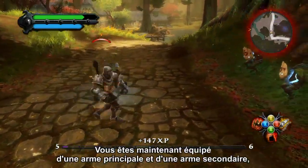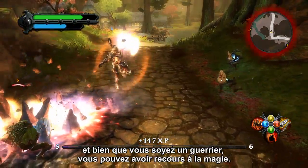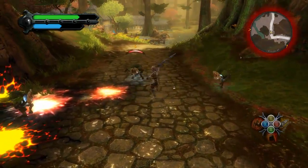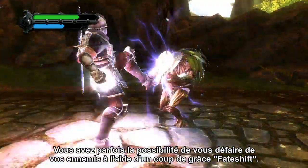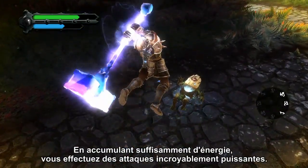You now have both primary and secondary weapons equipped. And even as a melee fighter, you'll unleash powerful battle magic on your enemies. Sometimes you're rewarded with opportunities to dispatch enemies with a special fate shift kill. Building up enough fate energy allows you to perform even more powerful attacks.